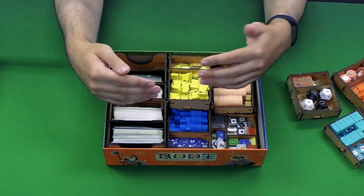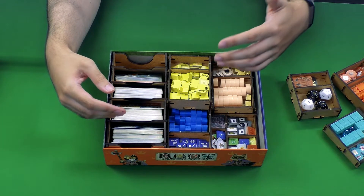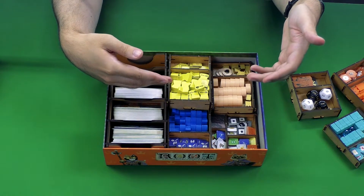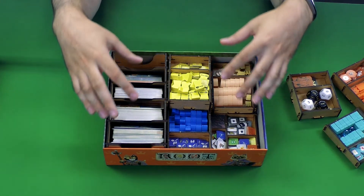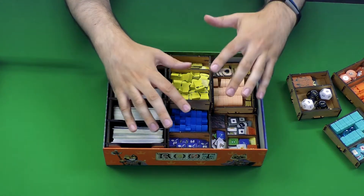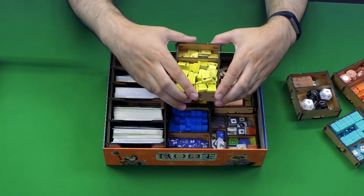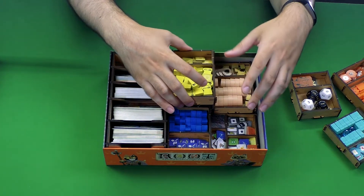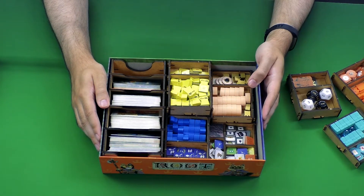I don't know how they could possibly fit more in this box. So that's something you'll have to worry about at a later date. Maybe you just keep your favorite factions in this box and get a separate box for everything else — maybe they'll have a solution for that later on. But as it stands for the current Root content, I think this is pretty much as good as you can get for a Root insert, with the caveat that some of that other stuff you are going to have to keep separate just because there is so much. And the original Root box isn't that big.